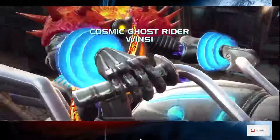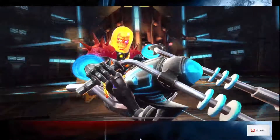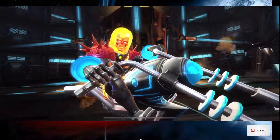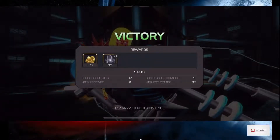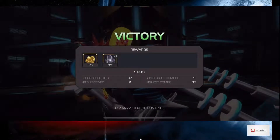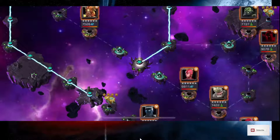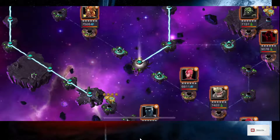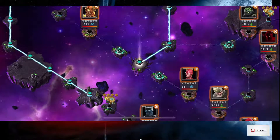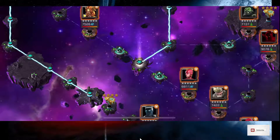We got the rotation going for Cosmic Ghost Rider perfectly and took him out. The key to that is you have to get your Special 2 off after you do the correct rotation to get all of the damnations on — all five of them. Then you've got to let those damnations expire until they turn into armor breaks. I had 12 armor breaks on him. So easy. Thank you for tuning in.